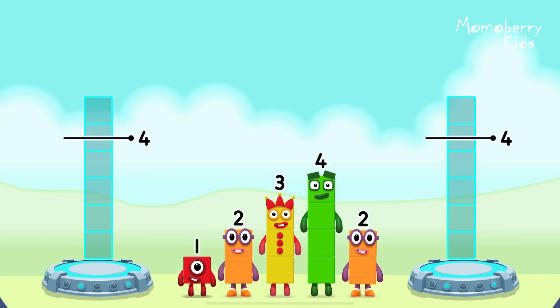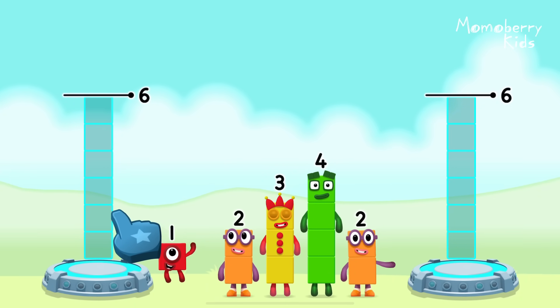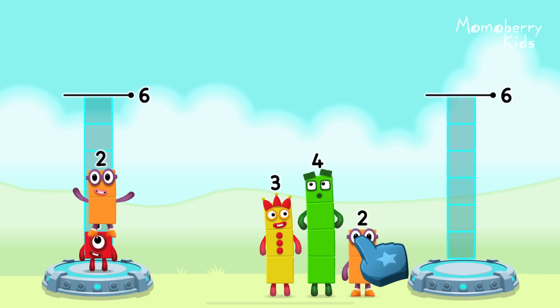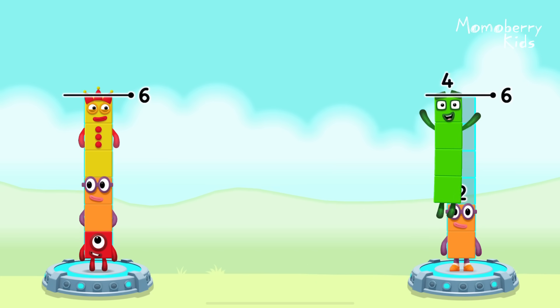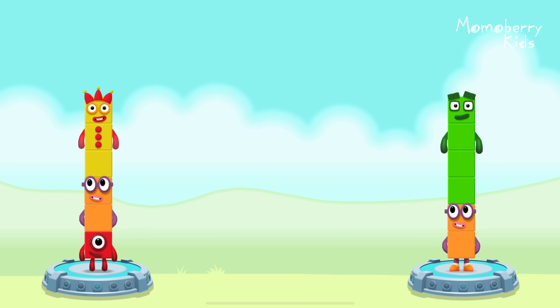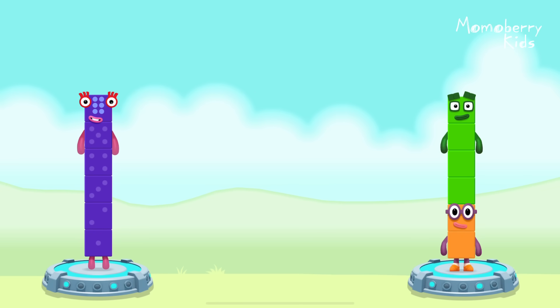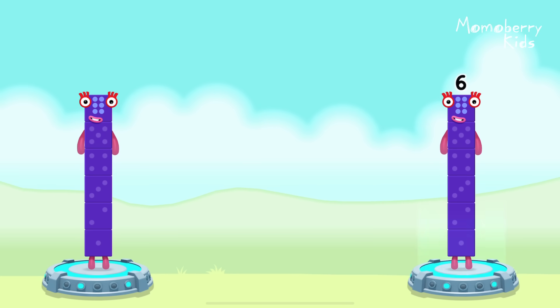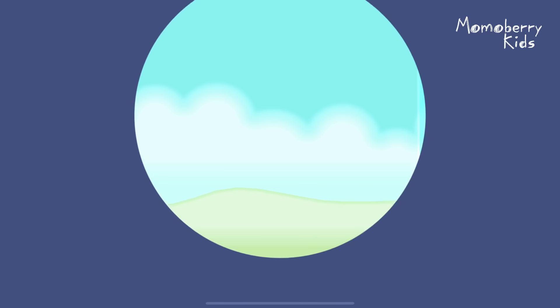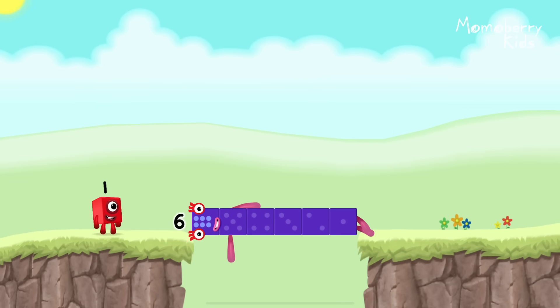Share the number blocks evenly to make two groups of six. Drag the number blocks onto both sides until they have the same number of blocks. Three, two, four — that's right! One plus two plus three equals six. Two plus four equals six. Six equals six. Six. Well done.